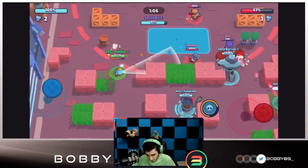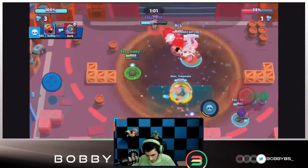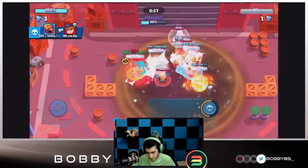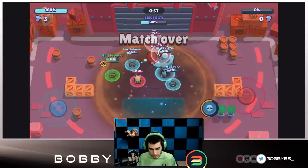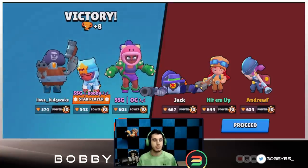It looks like we have the win pretty much locked up. We're going to use our super over there — going to be able to get one kill — our super is going to give us another one. We're going to finish off the trio with that kill on the Jesse. I'm going to take one more shot and that is going to end the fourth game.